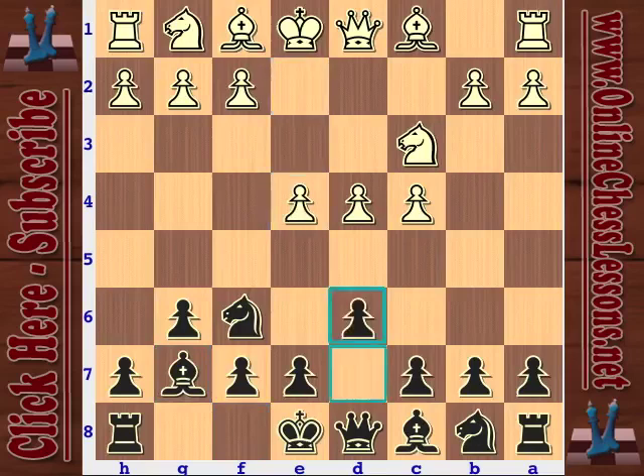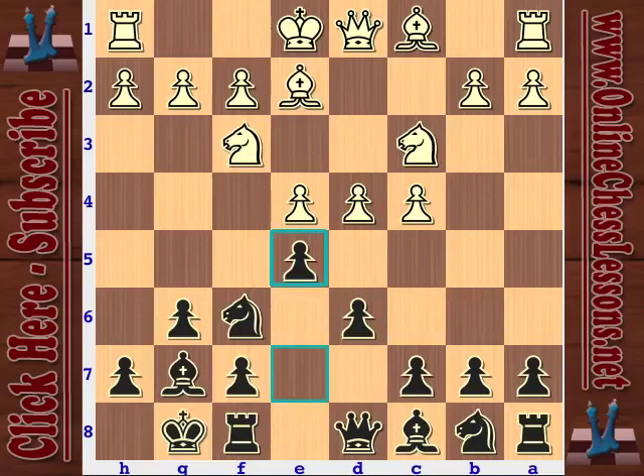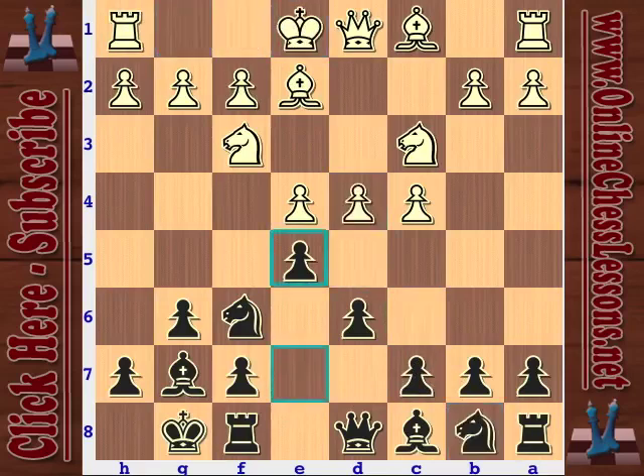Just moving through the opening - this is all very standard stuff in the King's Indian. After bishop e2, e5, the main line is going to be castles, knight c6, d5. This has become very topical in 2012. White also has a lot of choices: he can play h3, bishop e3 is also a move, he can capture on e5. And here he just plays d5.